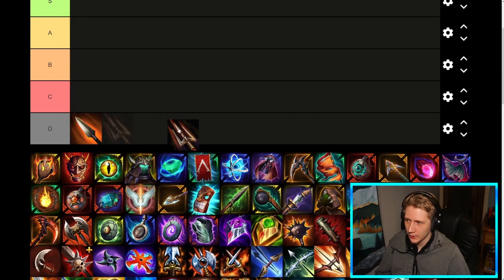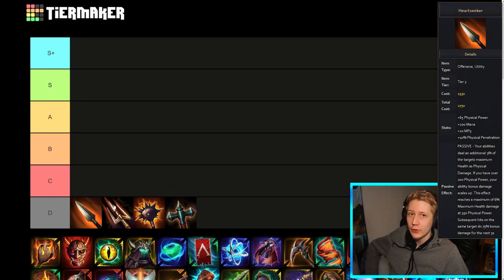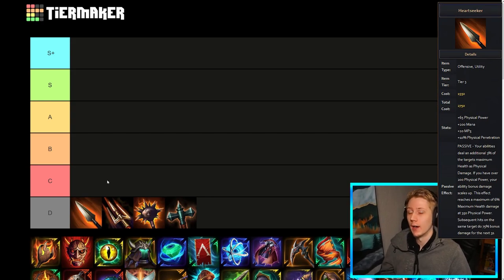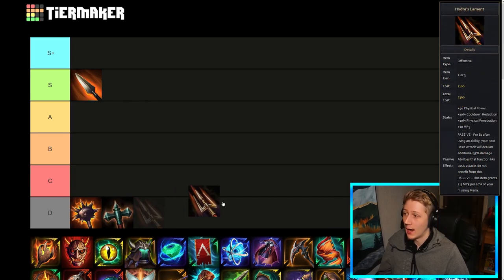Let's kick things off with the Morning Star tree. Heartseeker first up — I think it's a really strong item. They buffed it in a recent patch, no real idea why to be honest. It's probably not quite an S-plus tier item because it's not essential in every build, but for the ability-based gods that like this item it's really strong for them — just extra damage on every ability. It's percent max health damage as well, so really good for shredding tanks, which ability-based assassins and some warriors have a lot of trouble dealing with.